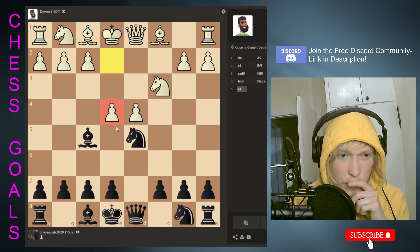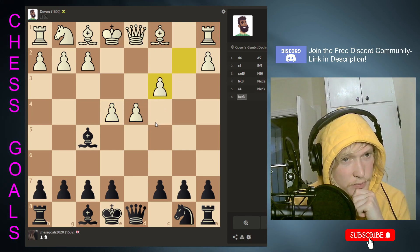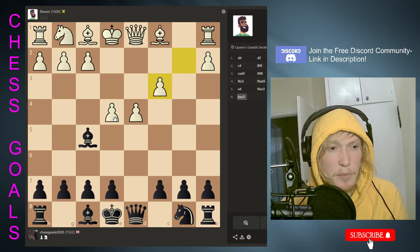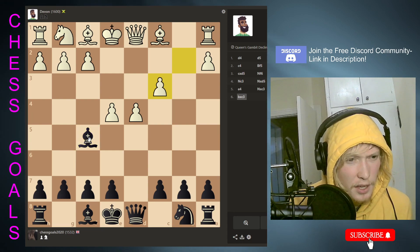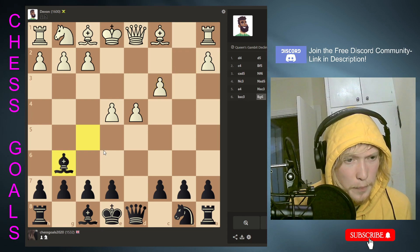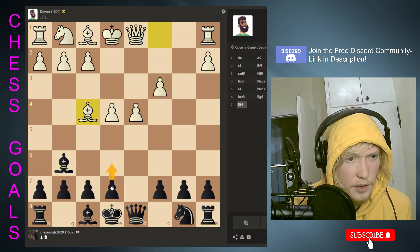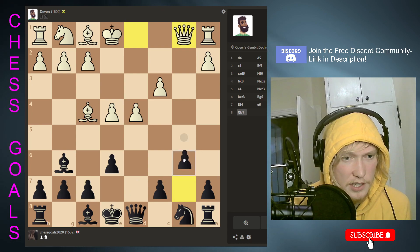This looks like a scary fork, but it's not because we just take this, hit the queen. Now they do have a big pawn centre, to be fair. But we're fine — we've got a flat structure but we're certainly not bad. Now this, trying to get the dark square bishop out. It does lack some activity, this bishop. It's my only problem.